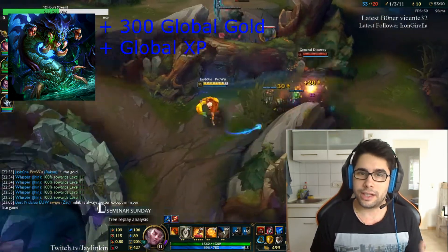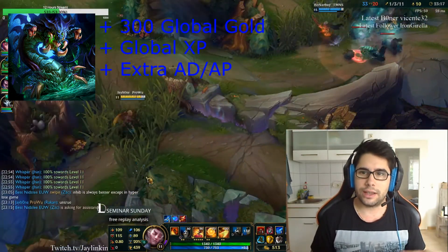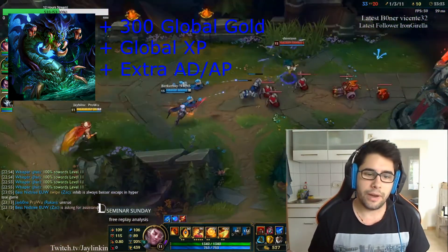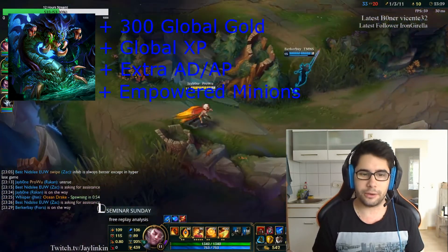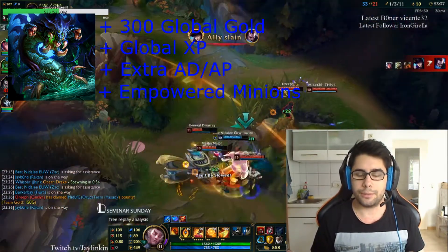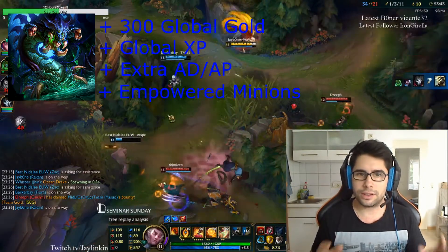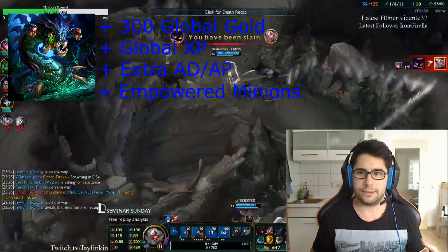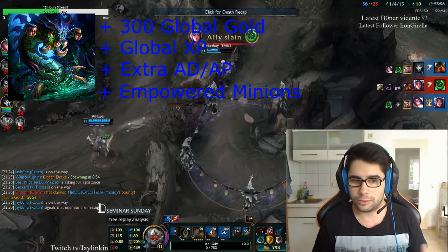Baron gives you extra attack damage and AP damage, which is going to help your team in fights. This means that if you struggled in team fights before, taking Baron is actually going to boost your team fighting potential. Another benefit is the empowered minions you get with Hand of Baron — the buff you receive after killing it. Those minions get extra stats and are much harder to waveclear. With the Baron buff, you can split into two lanes and pressure them, then group up when needed to push, because the enemy team really struggles to clear those minions.